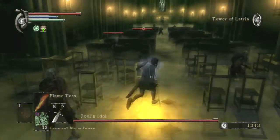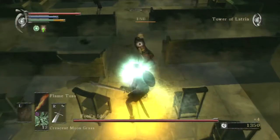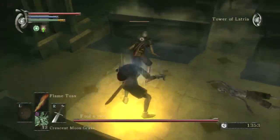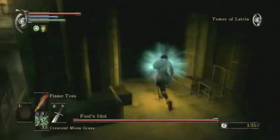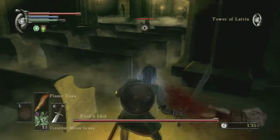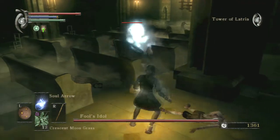What I like to do is clear out the prisoners, because even though they show you where Fool's Idol is — they'll face Fool's Idol — I just want to clear them out because I find that they get in the way when I try to target. Also, the backstab animation gives you invincibility frames, so it's really useful.